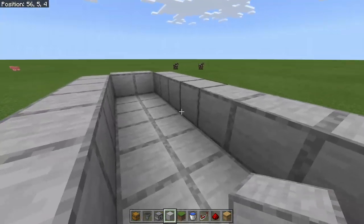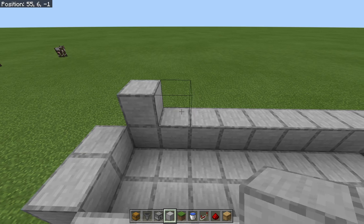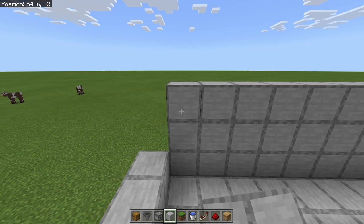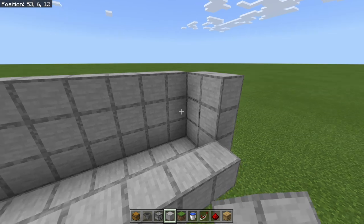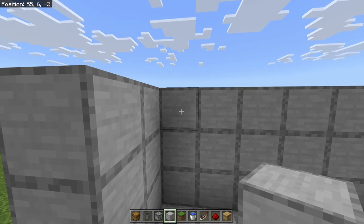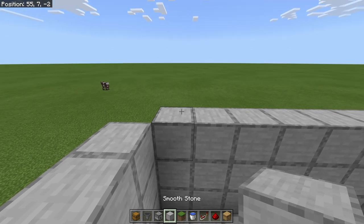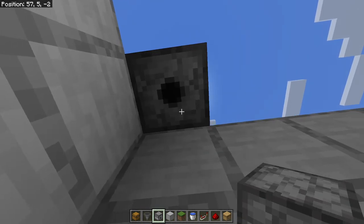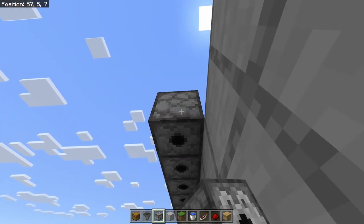Next we need to build this wall up — go up one and two blocks high. This level is where your hives are going to go, but we need to put in our dispensers first. Place one block here, then hold your crouch button and fill in dispensers going all the way across just like this.